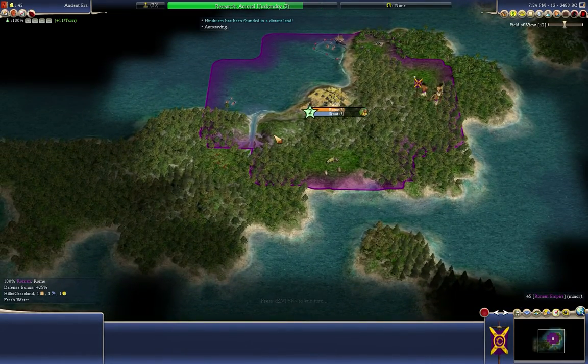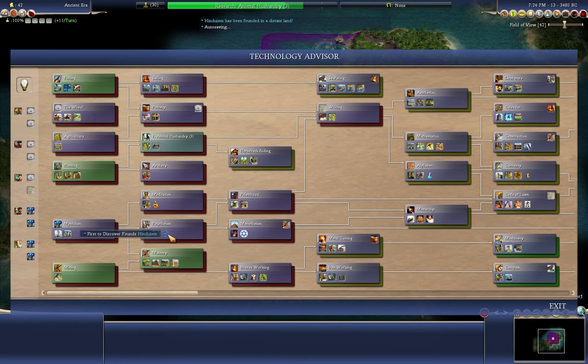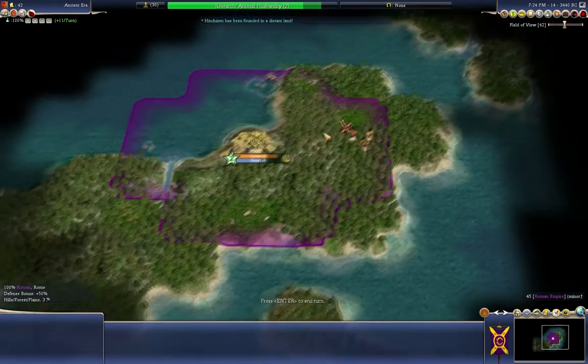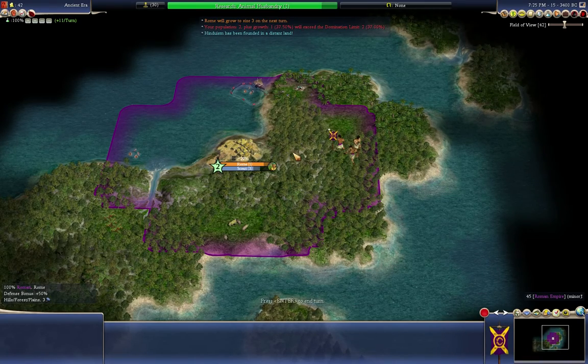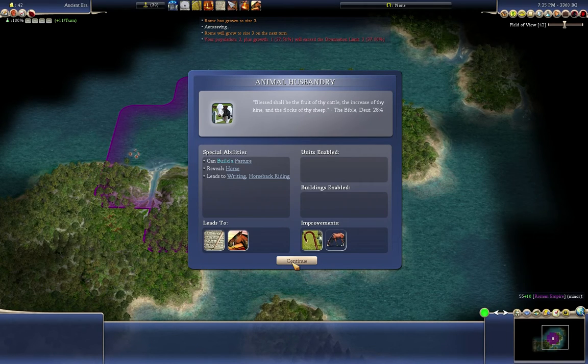Sometimes Hinduism gets founded in a distant land. The way religions are founded is if you're the first one to get the technology that unlocks it, you found it. Somebody just got to Polytheism for the first time. Buddhism is probably next, then Judaism, Christianity, Islam, Taoism, and Confucianism. If I can get a religion at some point it would be fantastic, because it gives a lot more happiness, options for extra science and culture. We're starting as a minor civ so there are currently no actual civilizations out there.